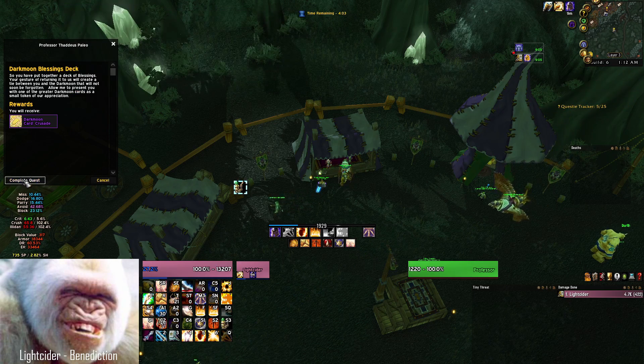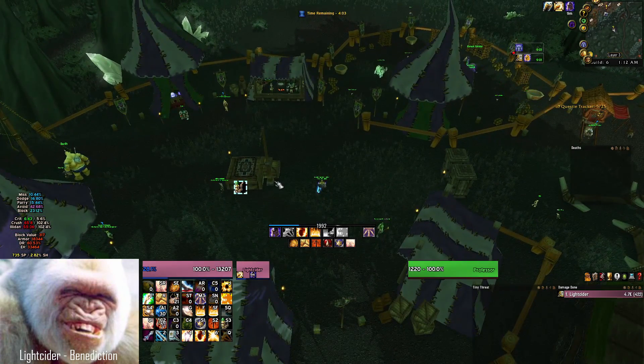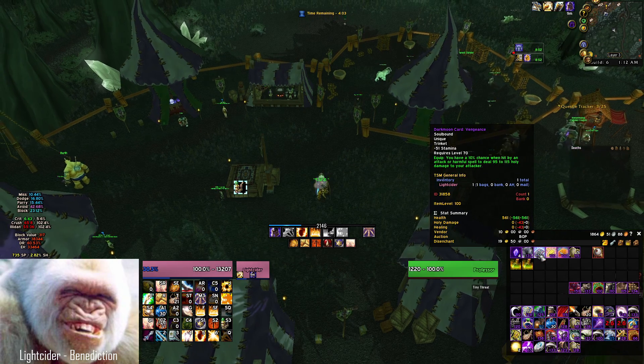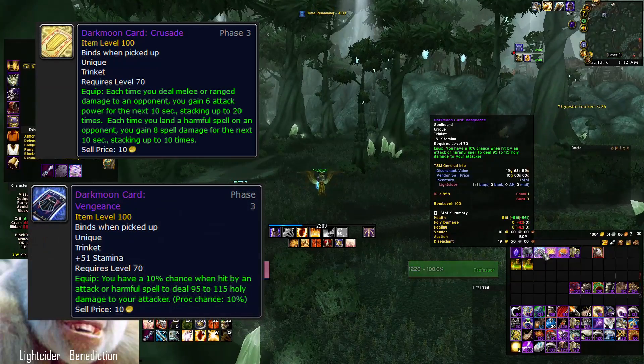This video is more of an overview of the three trinkets that we would use, and in the future I'll upload another video looking at the empirical use of the trinkets in Phase 3 content. Three of the trinkets that are available are relevant for protection paladins: Dark Moon card Crusade, Dark Moon card Vengeance, and Dark Moon card Madness.